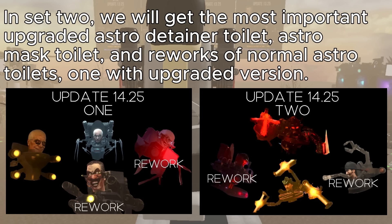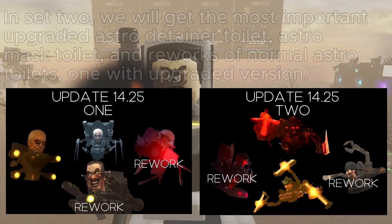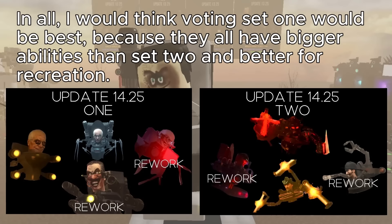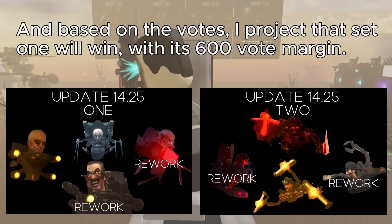In set two, we will get the most important upgraded Astro Detainer toilet, Astro Mask toilet, and reworks of normal Astro toilets — one with an upgraded version. Gas Mask Astro, upgraded UFO, and Astro Detainer reworked are all good for role-playing. The only good recreation I see is the upgraded Astro Detainer toilet. Overall, I would think voting set one would be best because they all have bigger abilities than set two and are better for recreation. Based on the votes, I project that set one will win with a 600-vote margin.